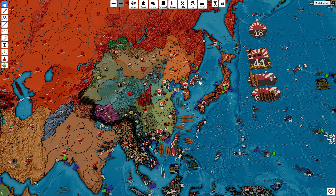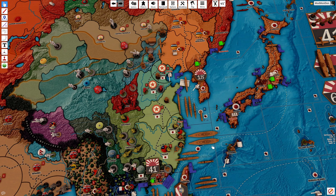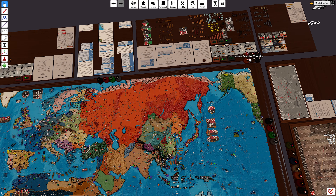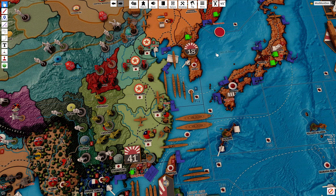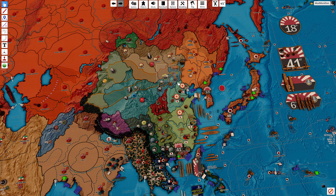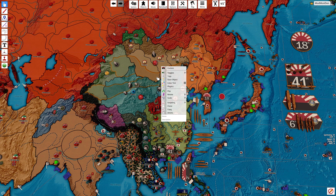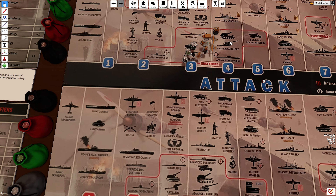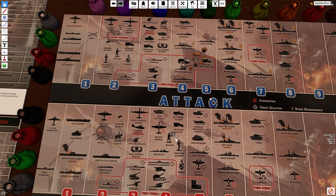We have some planes to dedicate: two fighters and three tactical bombers - one, two, three, four, five - let's put them on the 41st for now. A second fleet will probably have to land here too. Let's send one fighter into Hunan and one into Nanking. Bombards and landing shots are set, so I think we're good to go. Let's get rolling.